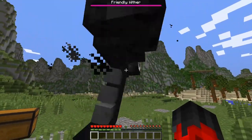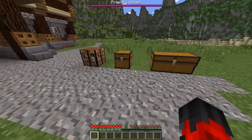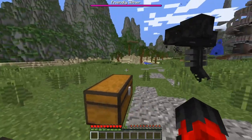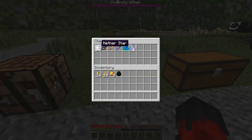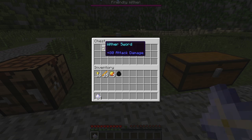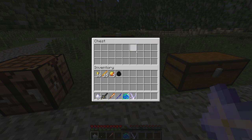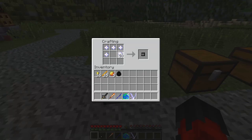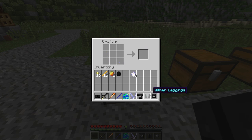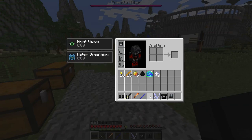Okay so we've got our friendly wither up in here - Withery, or whatever you wish to call them. If you've got any sick names for these withers, let me know in the comments below. Apparently we can craft some armor and we've got a wither sword and some sick wither abilities I definitely want to try out later. Let's use these wither stars to create ourselves some armor - boom! Wither armor, very in this season I hear.